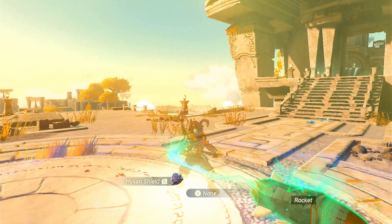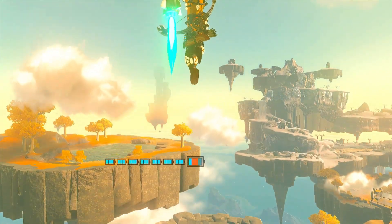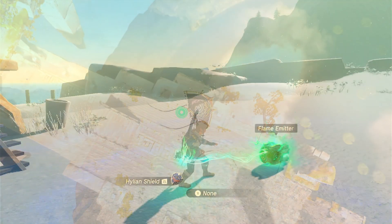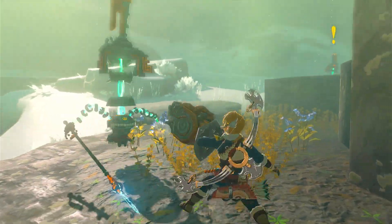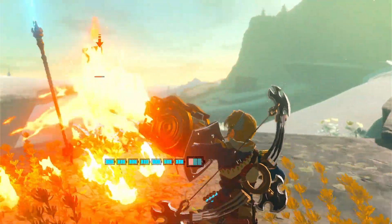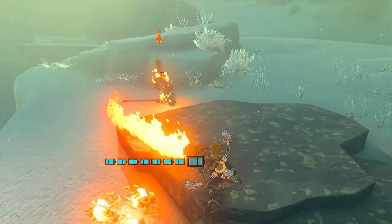If you've played Tears of the Kingdom, you've used a rocket shield, whether it be for fun or climbing a mountain. We've all done it, and it's extremely fun and a useful traversal tool. Fire is a valuable resource for combat, and a flame emitter fused to a shield creates a flamethrower like no other. You aren't restricted to just flame emitters though — frost emitters, shock emitters, and beam emitters can all be used for similar effects.